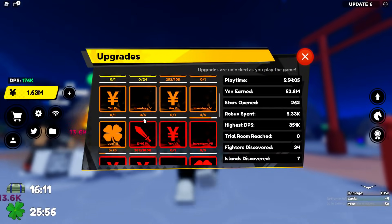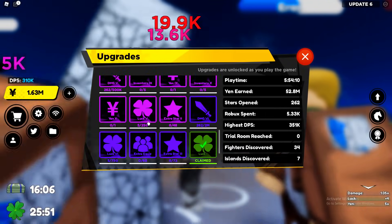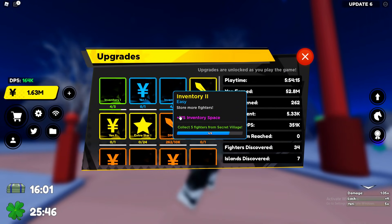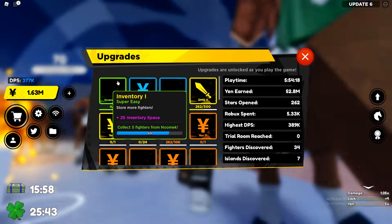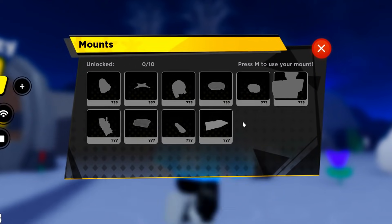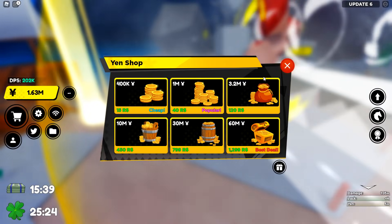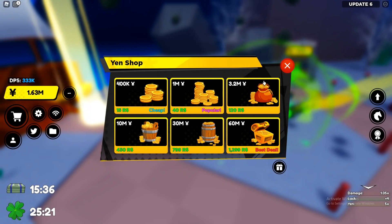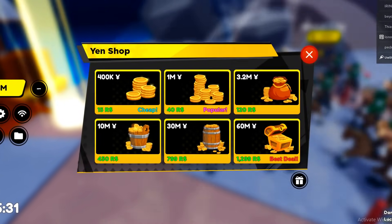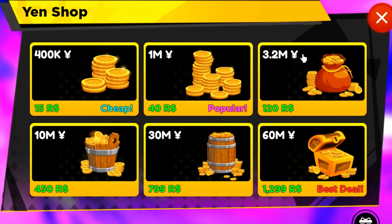Apparently we got another new upgrade — I'm not entirely sure what it is, but it seems to be an extra equip slot. We also got another new mount in the game. You can actually gift people yen too, which is really overpowered. If you have a friend in the most overpowered area, he can basically give you like 60 million yen for just 15 Robux.